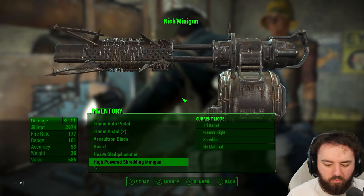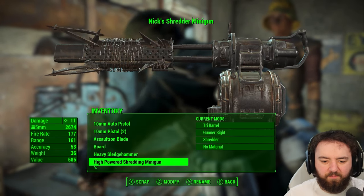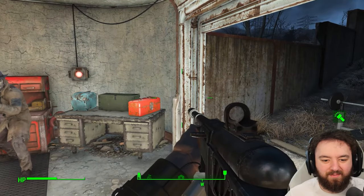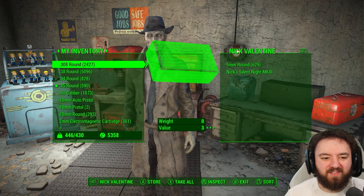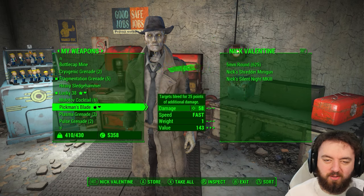Nick's Shredder Minigun — yeah, I'm good with that. There's a settler nearby. I'm peaceful, we're all good. But it's great to see you all. I was just modifying Nick's weapon before we head off to the Boston Library. We'll fast travel in there, then clear out Trinity Plaza, clear out Trinity Tower, get Strong, and rescue the radio presenter as well. So that'll be good.